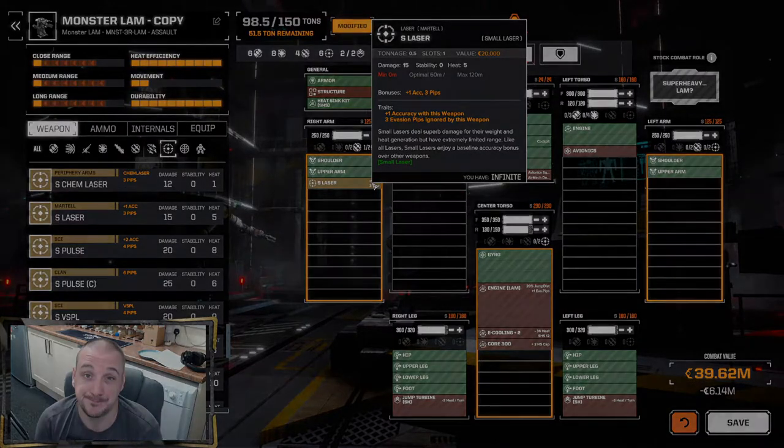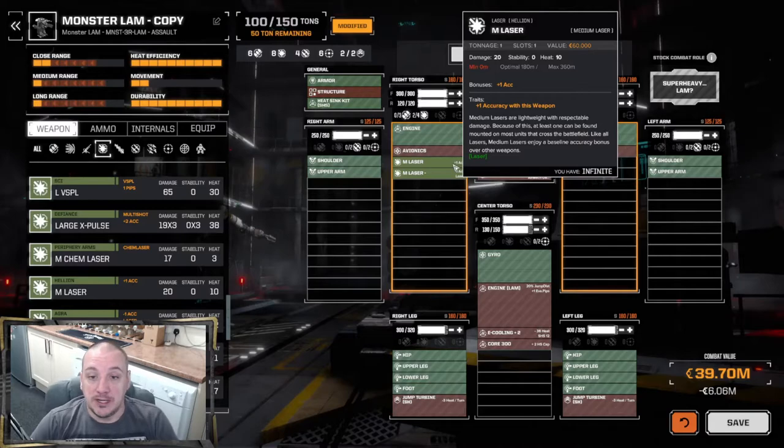Next we have the medium lasers, which come in two flavors: the medium and the medium minus. The mediums are the best value and best balance of weight versus damage — they come in at one ton, do 20 damage, and only produce 10 heat, which isn't too bad. These are pretty much awesome for the whole game. You can squeeze a little extra firepower in providing you've got the weight and heat budget — heat more so than weight on later builds. They have a decent range out to 360 meters, and if you can boat a few, like four medium lasers, that gives you a nice 80 base damage ranged output. They also come with a plus-one accuracy bonus.